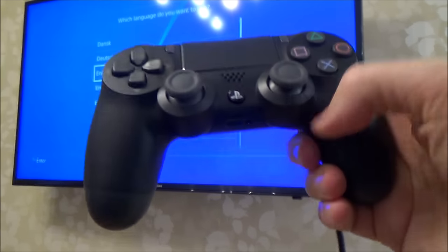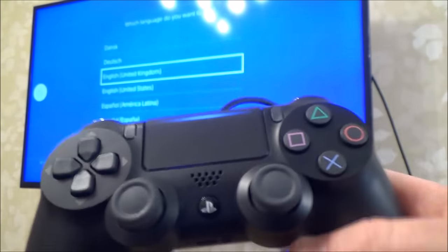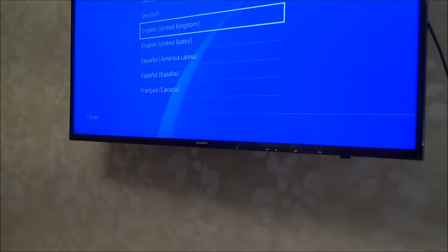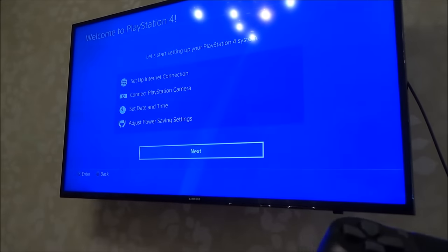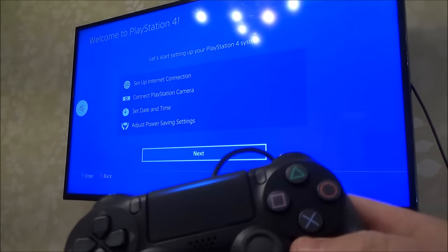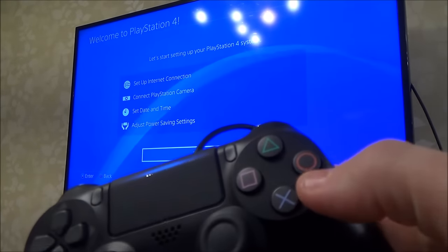It's now asking what language we want to use — I'm going to select English United Kingdom and press X. On the PlayStation 4, X is confirm, and it also tells you on screen what to press. So if you're ever unsure, just look around the screen and it will prompt you what to do next. It then shows the setup steps: set up the internet connection, connect a PlayStation camera, set the date and time, and adjust power saving settings. Press X to go forward, and circle to go back — so if you've chosen the wrong language, just press circle.